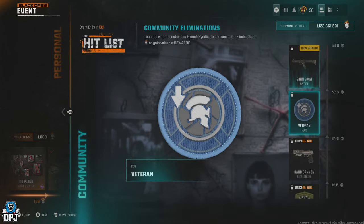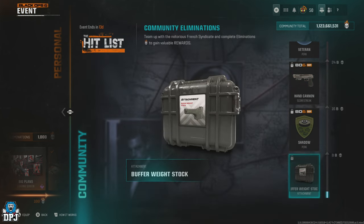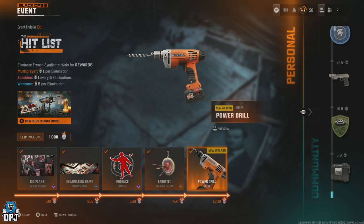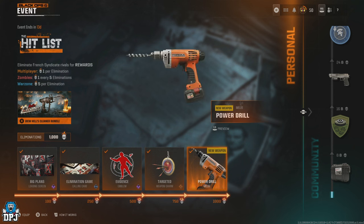The Hit List event ends in about 12 days, and to unlock the items you need to accumulate 1000 eliminations. Depending on the game mode, eliminations count differently: in Warzone each kill gives you 5 toward that 1000 mark, in multiplayer it's one for one, and in zombies you get one for every five zombies killed.